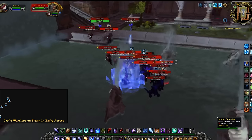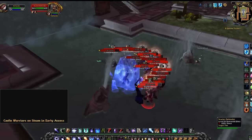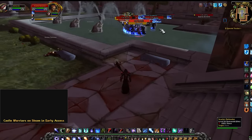When you leave an ice block, never jump, as this will cause you to take a lot more damage from melee attacks. If you just hold forward out of the ice block and spam Nova, you will be able to avoid a lot of instant damage coming out of the ice block.